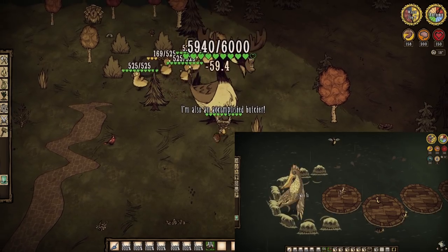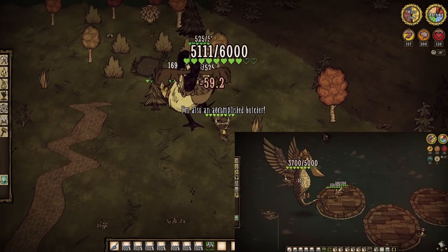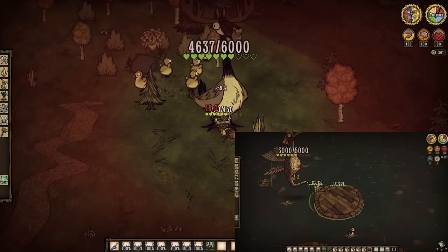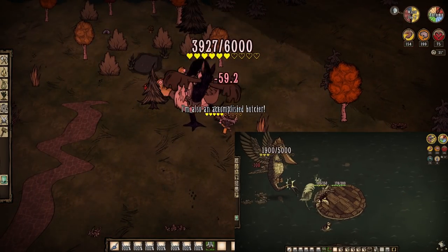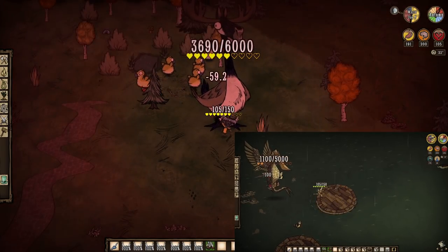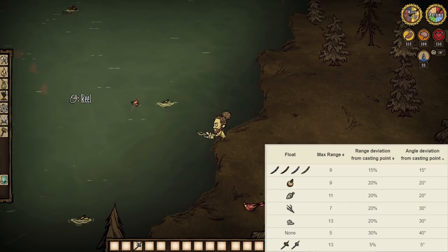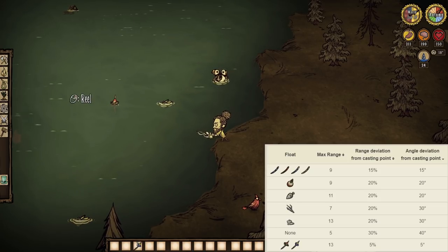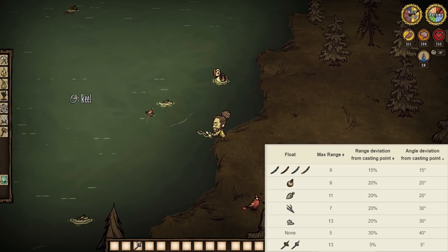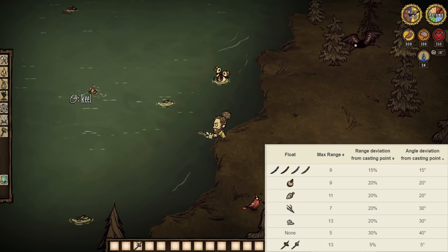So what comes next? Simple — bigger birds. Both the moose that looks like a goose and the big blue bird of the sea have a guaranteed chance to drop an advert for their specific floats. Word of warning though — both floats accomplish the same exact thing, so just sticking with the moose goose one could really save you some trouble. Especially because it's going to be the best float available to you at the littlest amount of issue. These big bird floats boast the highest range out there at 13, as well as the lowest range and angle deviations in the game at but 5% and 5 degrees respectively. They are insanely accurate even on failed casts and cover long distances to boot. Very good stuff.